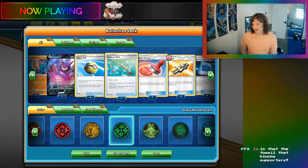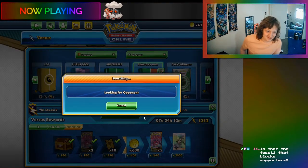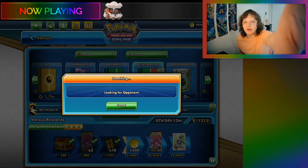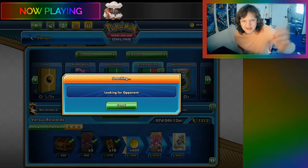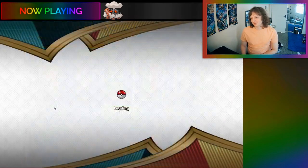This one's gonna work, I'm sure. It's Fossil. It blocks items. It'd be cool if it blocks supporters, but I don't think there's really any way to block supporters. There's the new Shiftry that's coming out that blocks supporters.